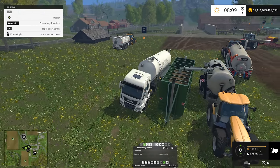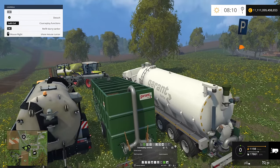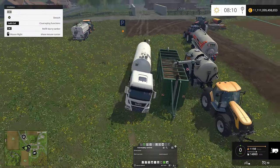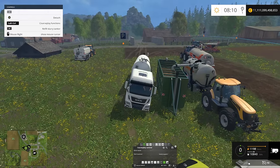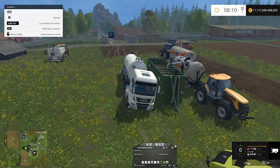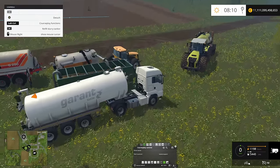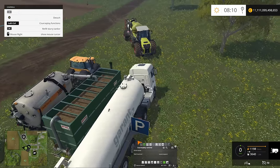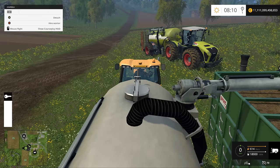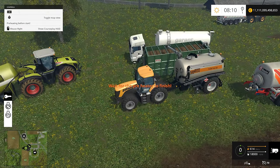You can find even bigger slurry tanks, but those are modded ones. You can also set up Courseplay and it will be automated — you won't have to think about it all the time. I also showed how this process is done in one of my Courseplay tutorials, so make sure you check it out in case you missed it. Now that our slurry tank is almost filled, we have to proceed with the other tank.